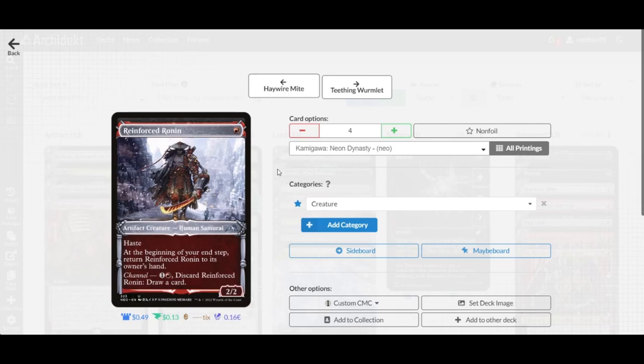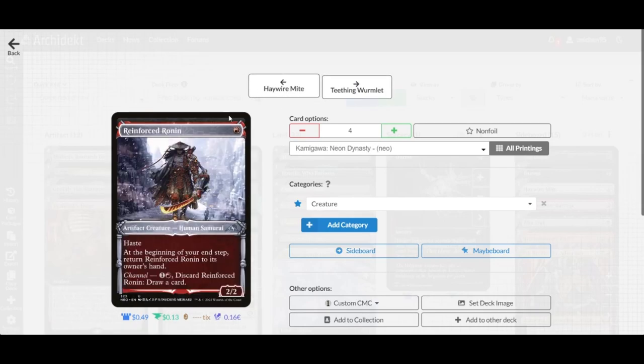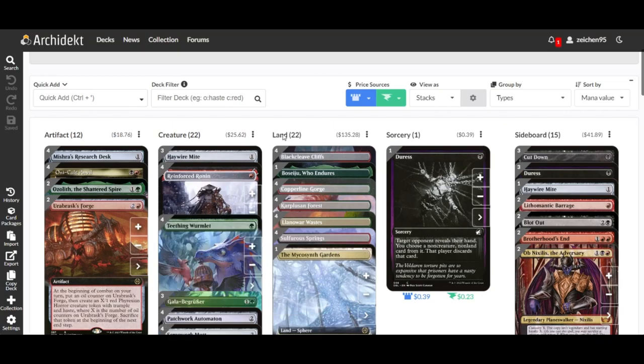Also four copies of Reinforced Ronin — a one-drop 2/2 with haste. At the beginning of the end step it returns to your hand, and it has channel: discard it to draw a card. The main purpose is having a one-drop 2/2 with haste that triggers Wormlet every turn, making it a consistent source of artifact ETB triggers.